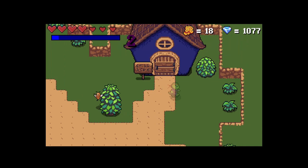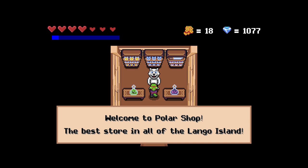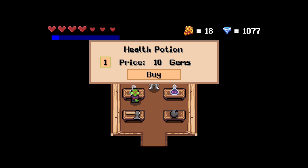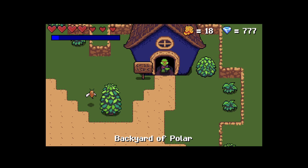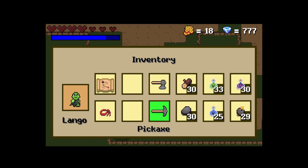We also have two small stores. After all, what would be the point of gathering so many gems if there's nothing to spend them on, right? You can choose the quantity of items and the price is calculated automatically. When the item is equipment, as soon as you buy it, it will disappear from the table. The next time you enter the store, it will have been replaced by another item.